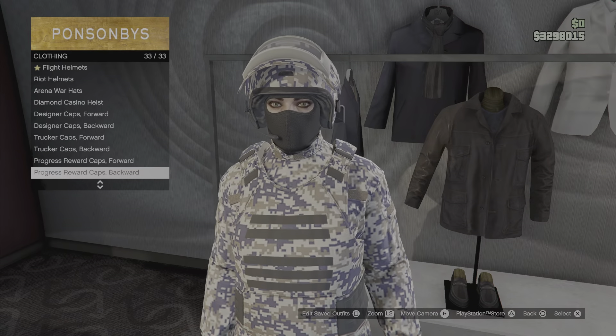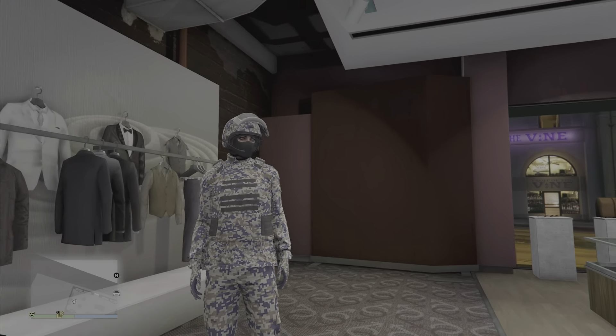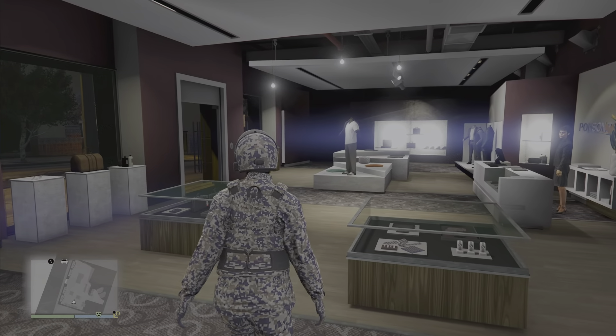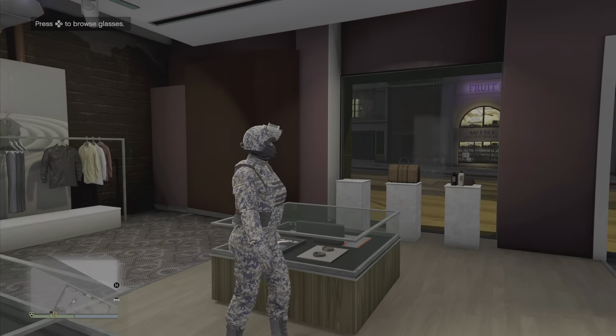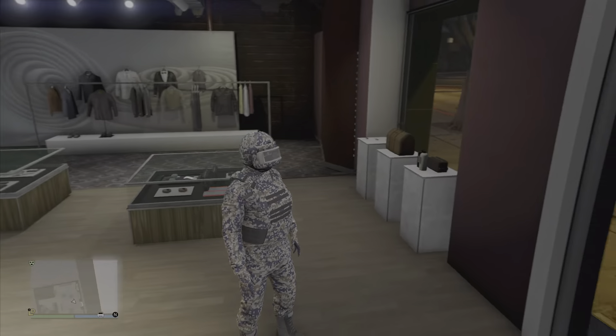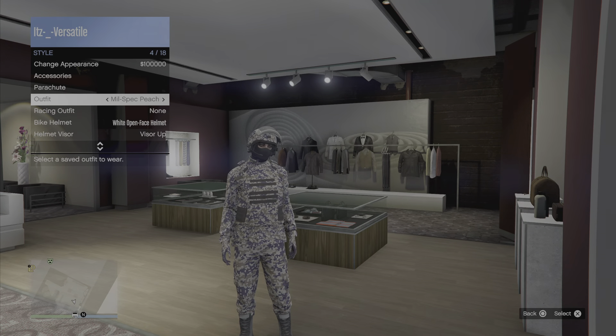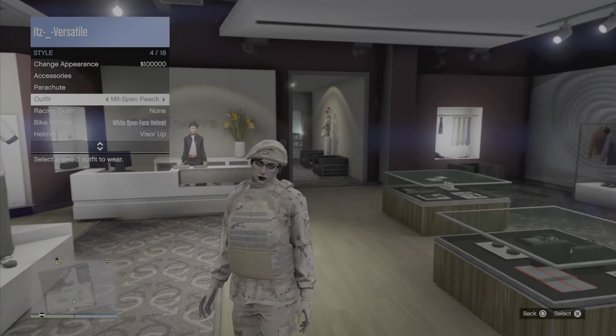And lastly for the head we have the Brown Digital Riot helmet. For the mask there's a black ski mask — like I said the mask is optional. This one looks more like a riot control outfit, but I personally like this one the most because everything goes together, everything fits in this outfit.